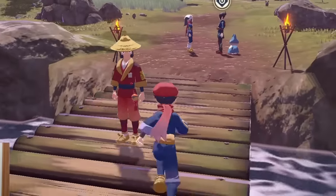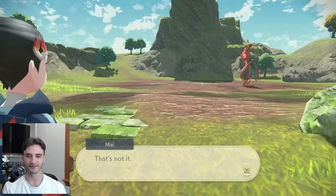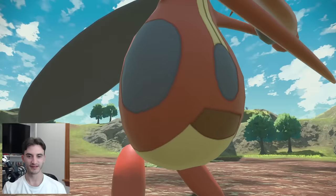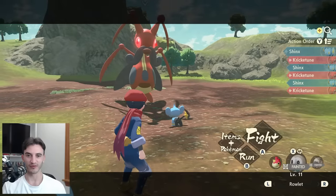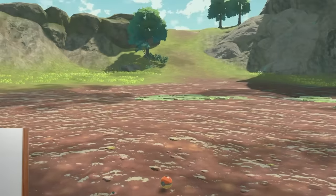With Star Rank 1, I could cross the bridge, battle Mai's Munchlax, and open up the rest of the Field Lands. Coincidentally, Mai needed our help with the first alpha Pokémon of this challenge, Frickatoon. My tiny team managed to chip it down, and with a single Pokéball, we secured our first alpha Pokémon caught.